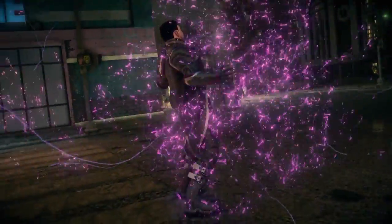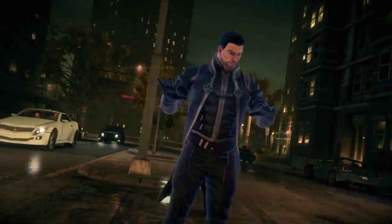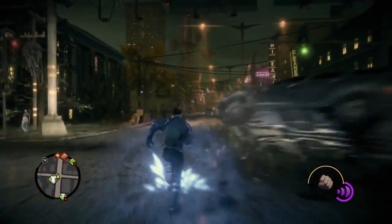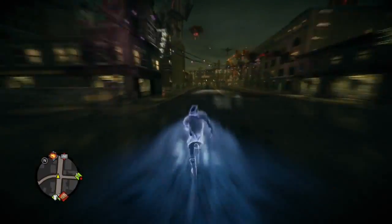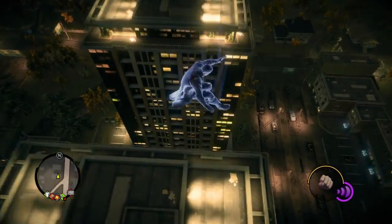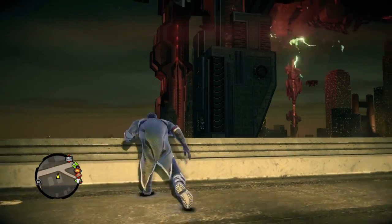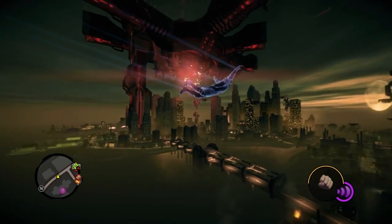Now we're going to show you another one of our big additions to Saints Row 4. We decided that the President of the United States, the leader of the Saints, needed superpowers. All these moves that you're seeing here are super easy to execute. They're incredibly addictive and a ton of fun. And here you're also getting a really good look at this new Steel Port — a very twisted version with alien motherships, strange alien towers, and a lot more verticality in this world.